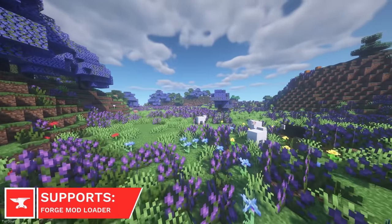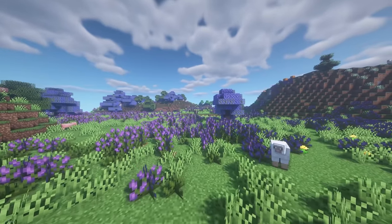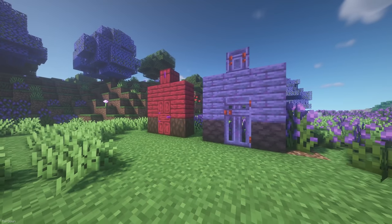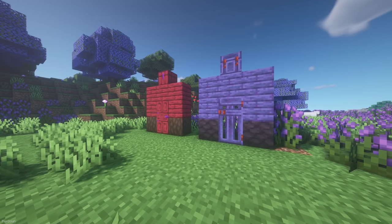Abundance adds new biomes to your world, which are the Lavender Fields and Lavender Plains. Inside you'll find some new trees, materials and blocks. These new blocks are mostly new wood items, which have red and purple colors, which look great. With flowers, you'll find the likes of Marigolds and Daisies.